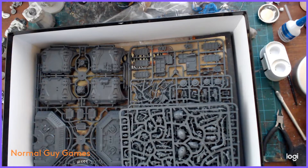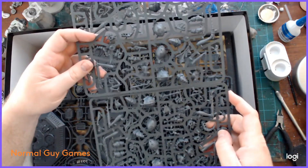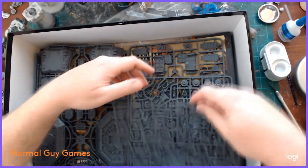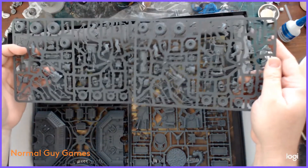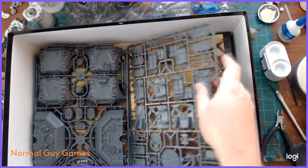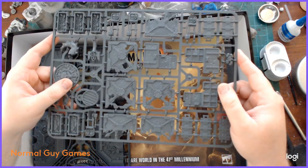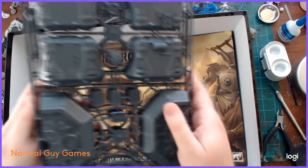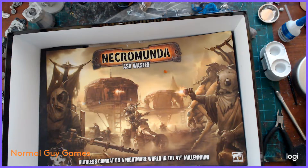You get two sprues of the bugs - the Dustback Helamites - and you can build four bugs off of those. Each of these sprues makes one of the Orlock buggies, the little quads. Let me tell you, that was a pain to put together - there were a lot of small pieces and some instructions were a little vague. You get one sprue of barricades and objectives. Then we have the hab sides and lids - two sprues of those as well, which are a little tricky but easier once you get the first one done.